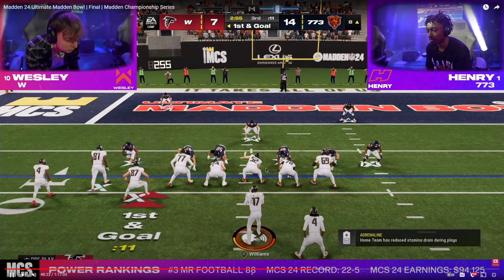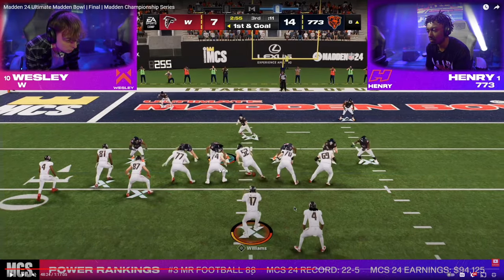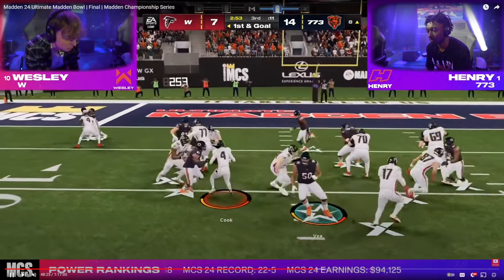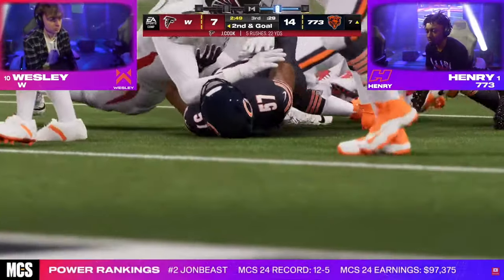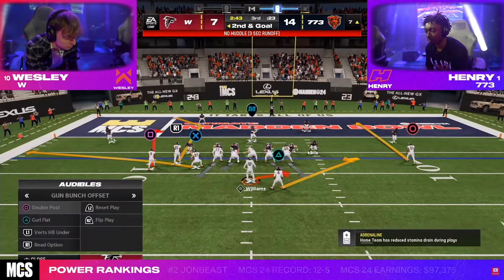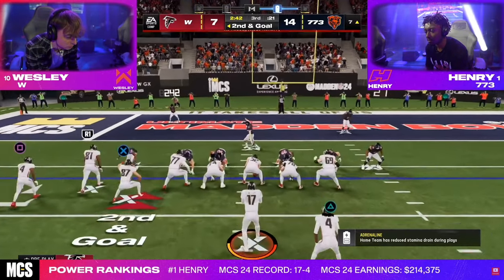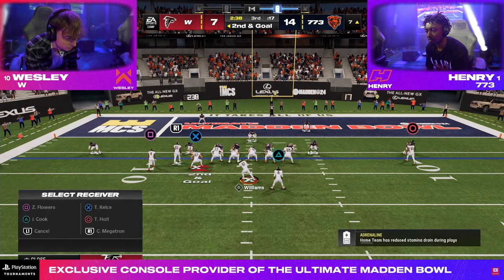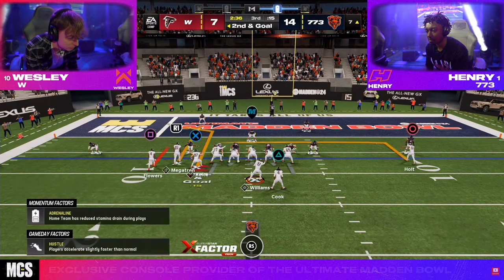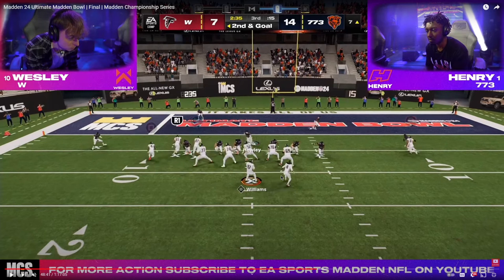We'll go through and take a look at this first. We get a little run play and Henry — I don't know how he got clicked on at the deep of the tackle — but he's able to get the stop. Now we're going to go into Wesley's red zone passing, and you're going to see something really interesting from Henry that you don't see from a lot of people: he is sending literally everybody — 6 people.